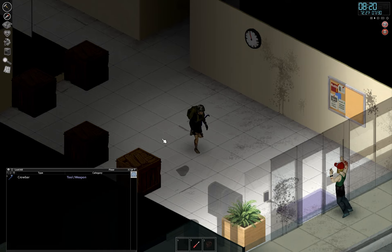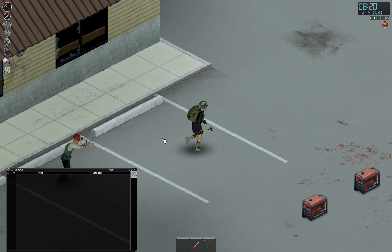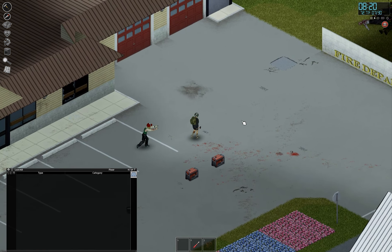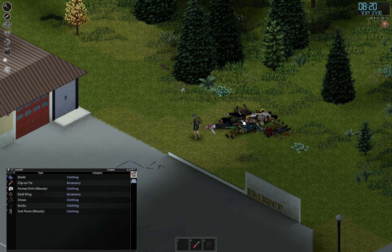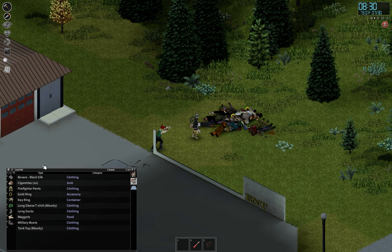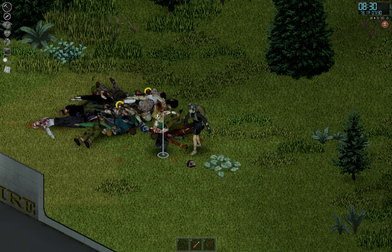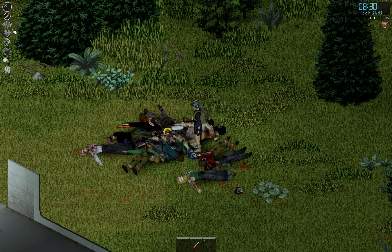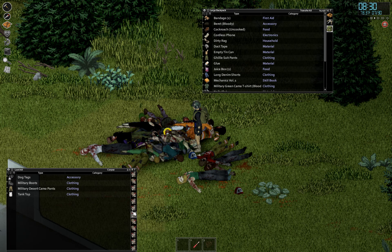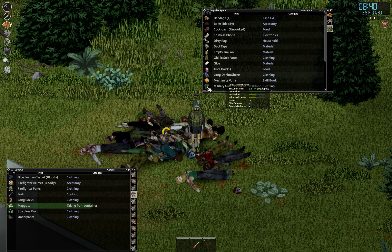Oh look, we've got a zombie. They do spawn here and there, but the good news is we've got our zombie pile now. Come on over to the zombie pile. I know it's not a great burial spot but it's going to help me get maggots. I can just scan through the bodies real quick — there we go. It's just a good way to come over and get maggots.